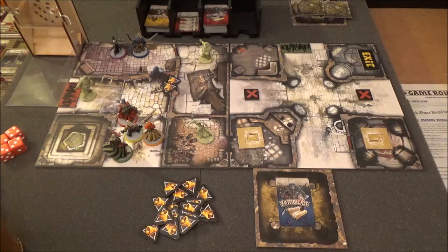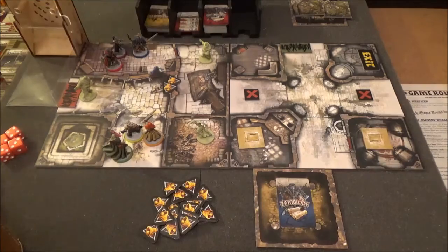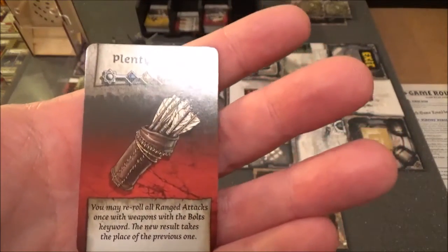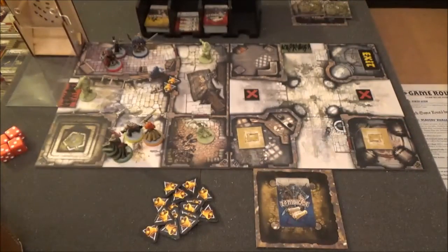Next up after Baldrick is Clovis. Unfortunately Clovis cannot take that fatty on — even though he's a knight, he just doesn't have a big enough weapon. So what he's going to do is search as well. He's going to use two of his actions to move into the room, and then he searches. He finds Plenty of Bolts as well — again, use this with ranged crossbows and such, gives you opportunity for re-rolls. He puts that in his backpack, and that is Clovis's go.